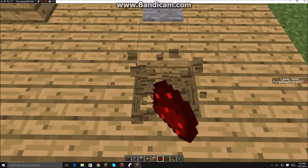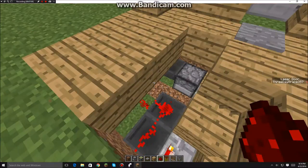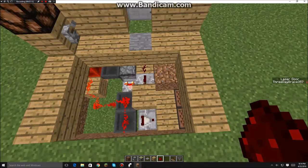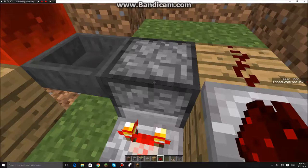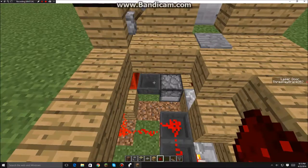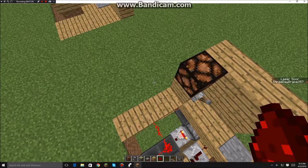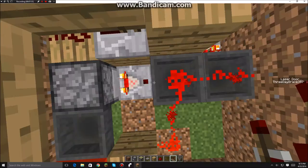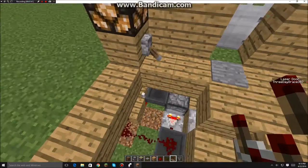Turn this on. Something went wrong — it's not supposed to happen. It's not facing the right way. Oh, I see. I forgot guys — you need to place the redstone comparator like that. So when you turn it on, it won't go off. It'll only do it once.